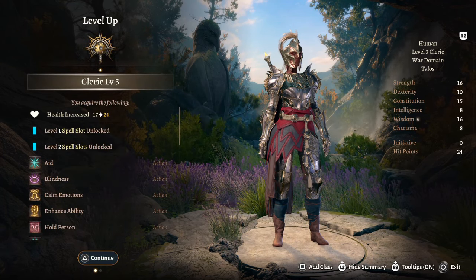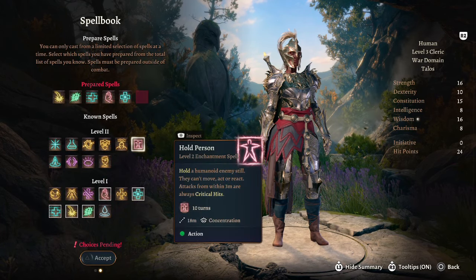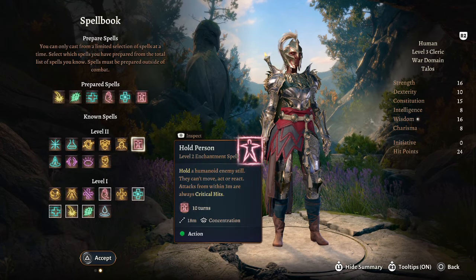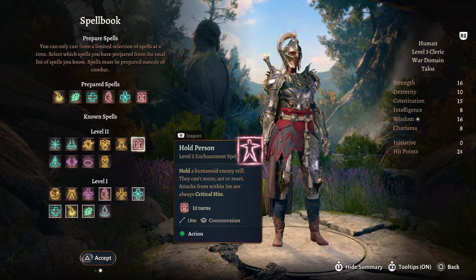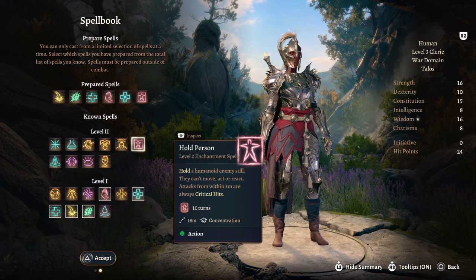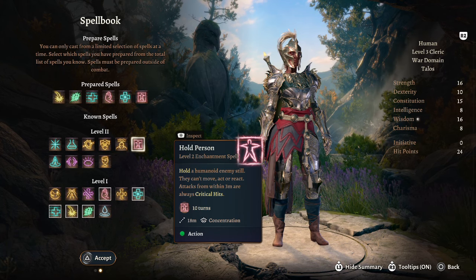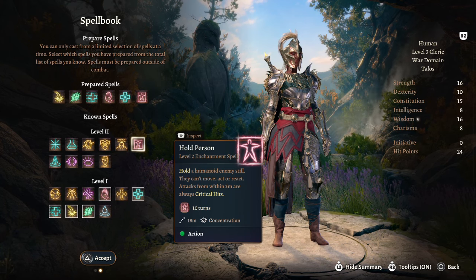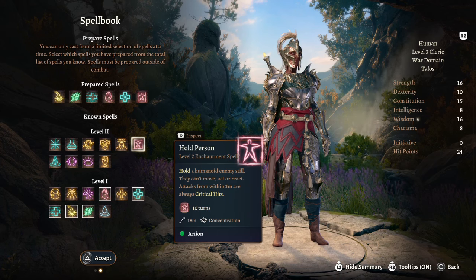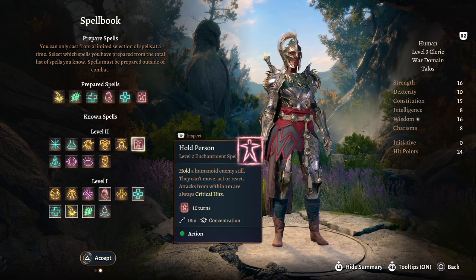At cleric level 3 we get a bunch of new spells. Our first pick is Hold Person — if you succeed on this spell, the target is held and any hits against that character by anyone is a critical hit. This lasts for 10 turns or until your character's concentration is broken.